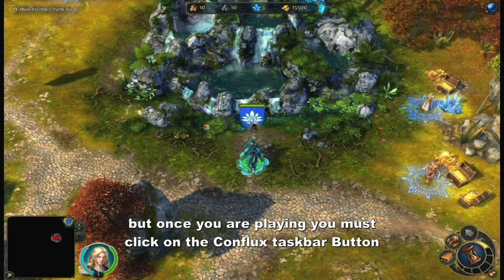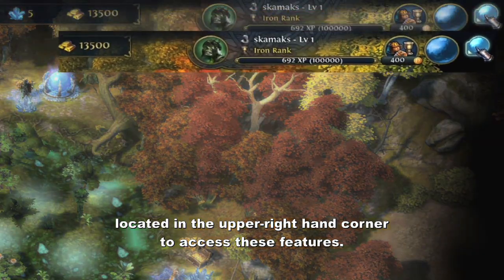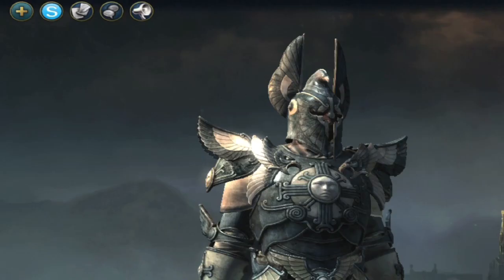But once you are playing, you must click on the Conflux taskbar button located in the upper right-hand corner to access these features. If you are connected to the Conflux, this button will be blue.